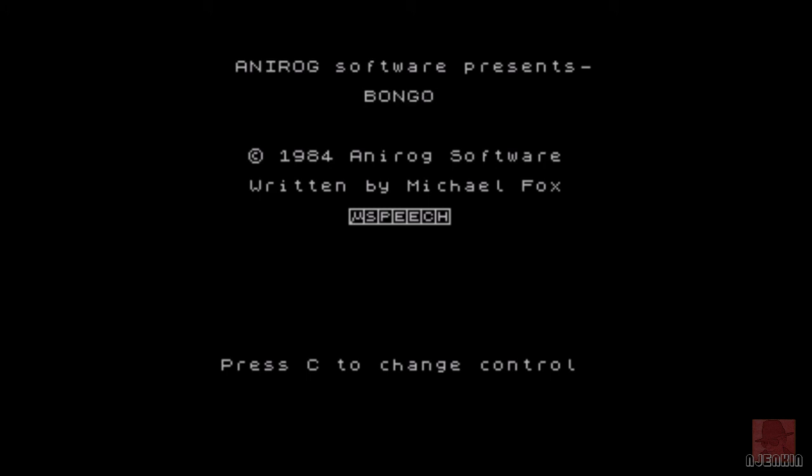Well, I hope you liked having a look at that one. That was Bongo on the ZX Spectrum 48K, published by Anarog Software in 1984. Got any comments or thoughts about that one? You're more than welcome to put them below — always love hearing from you. If you haven't subscribed already and you're liking what you see, please consider doing so, because that helps the channel a great deal. If you want to help it a bit more, there's patreon.com/njenkin. Until next time, take great care of yourself. Goodbye.